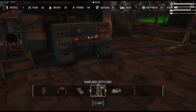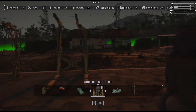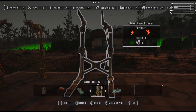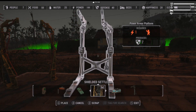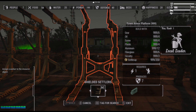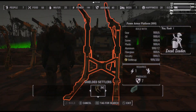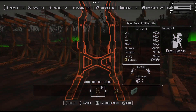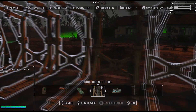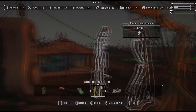Once that's all wired up, I'm going to go plug that up and also place a few more of these because I want a few settlers in power armor to really show you the full experience. I'm going to plant about four — let me see if I can get a fifth one in here. All right, so we've got five of these. We're going to power these up and hook them all up.